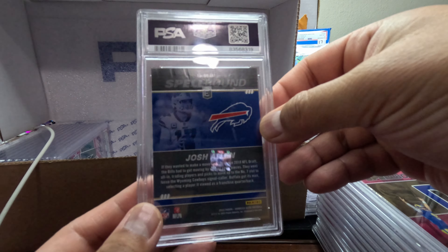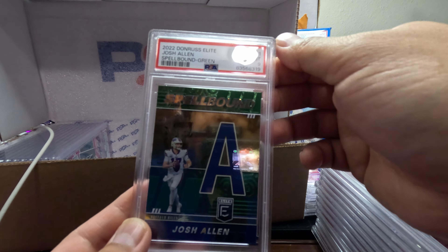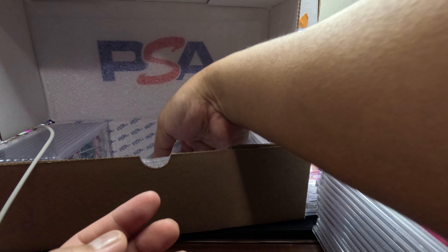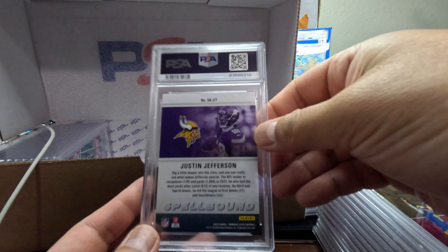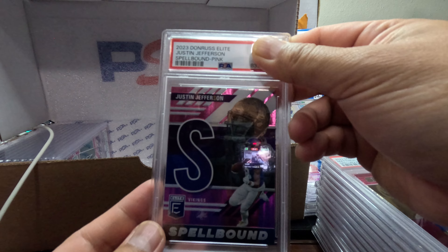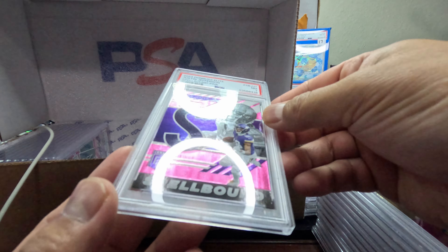Josh Allen — Spellbound Green. We have a Mint 9, a Mint 9. We got Justin Jefferson — Spellbound from 2023. We have a 7. Man, that's bad. These 2023 are hard to get a good grade.